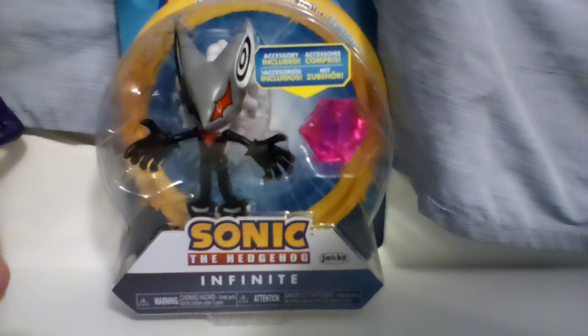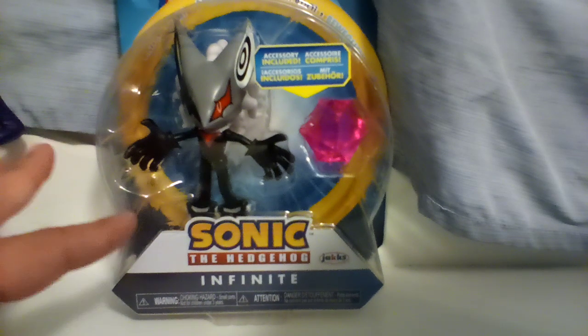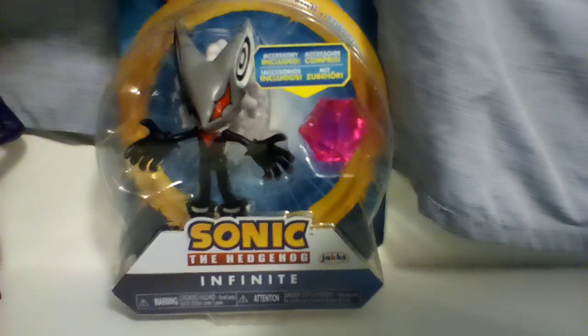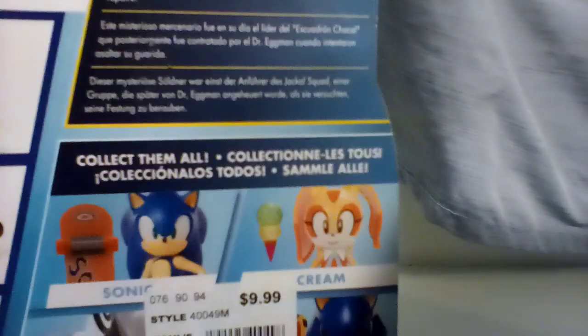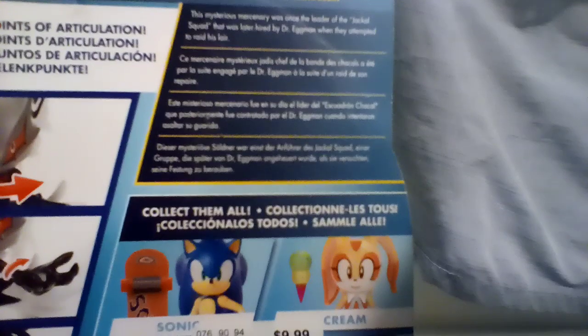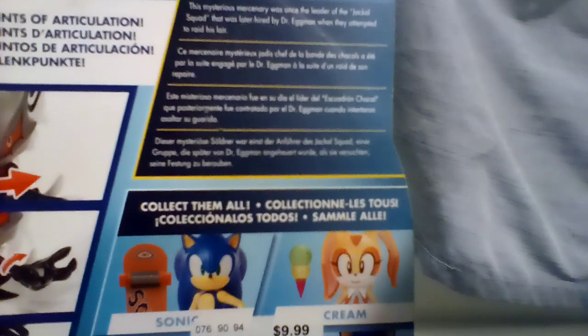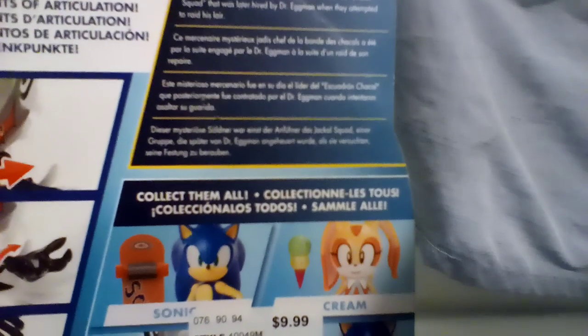This figure is probably going to be a tough one to get out, hopefully it won't, but as you see here it says something about — the mysterious mercenary was once the leader of the Jackal Squad, that was later hired by Dr. Eggman when they attempted to raid his lair.